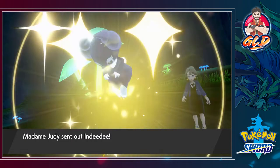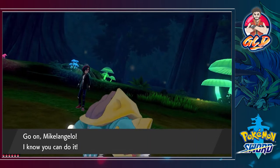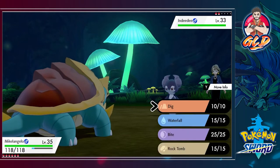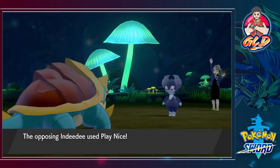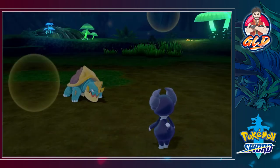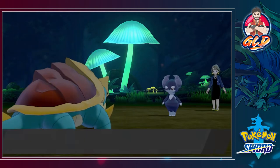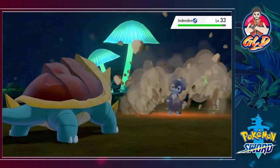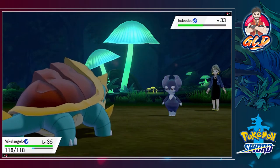She will be coming out with Indeedee. You can actually find Indeedee here — two different kinds of Indeedee, to be quite honest. It all depends on the version that you're actually playing. So just be aware of that. Obviously, I'm going to be trading for one of them, or I probably have somebody stored in my Pokemon Bank or something.